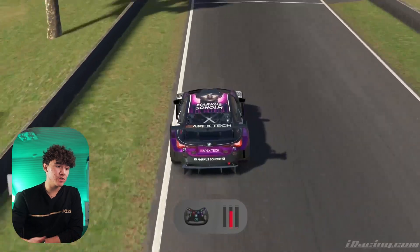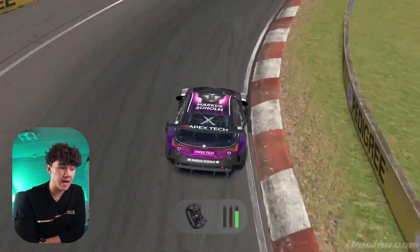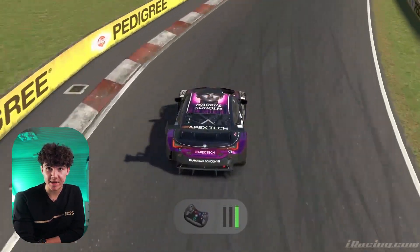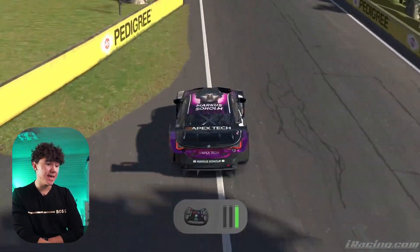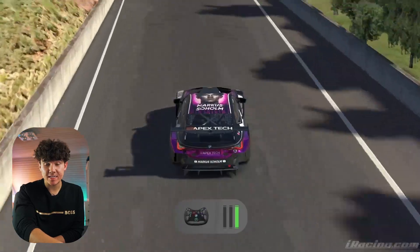Mid-corner, you want to use trail braking to rotate the car as it understeers quite easily. Another tip here is to use the gears to create stability — changing late from fourth to third gear. This will give you more consistency, at least in my experience. On the exit, you want to go early on throttle as always, but avoid going too wide as the car will bottom out if you take too much curb on the left. Bring your car to the right to get a better line into The Cutting.